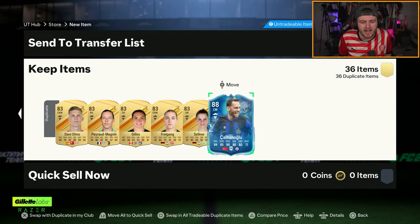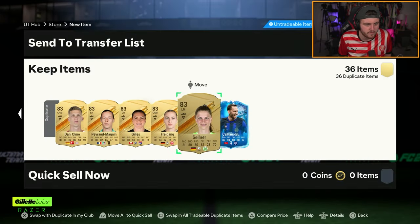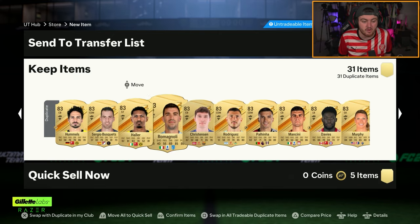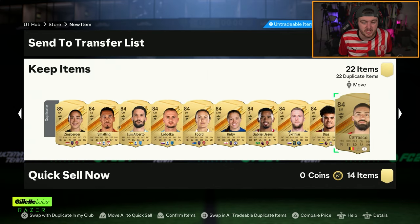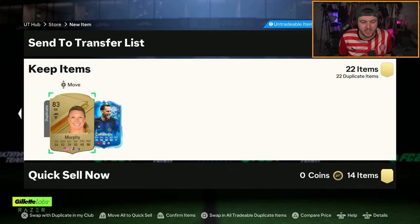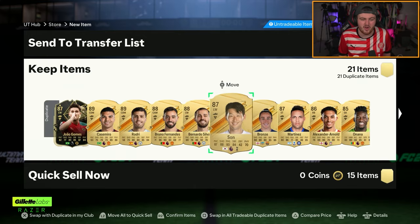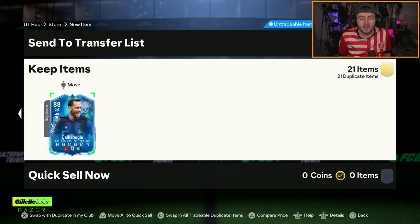Calhanoglu as well. I didn't see how Politano got on - I don't know if he's got an upgrade yet or not. Inter won 4-0 against Lecce, so they're already over one-third of the way to their 11 goals needed, which is great. The only issue is Calhanoglu didn't play - apparently he's carrying a knock. Hopefully he plays all three of the next games.